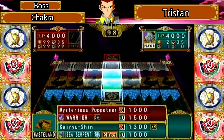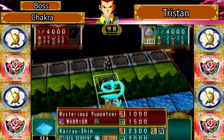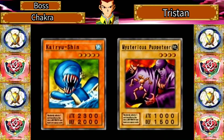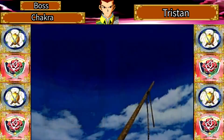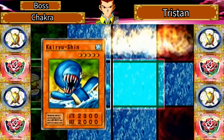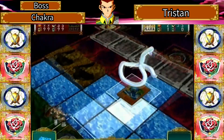He summoned the Mysterious Puppeteer, a warrior type monster — pretty interesting card. I think it has an effect in this game, but it does not. In the normal Yu-Gi-Oh game it has an effect I could not explain because it's like a paragraph long. Kaiyushin doesn't have an effect in the normal game, which is weird — it's like they flip the script. We defeated his monster.